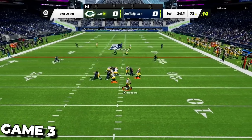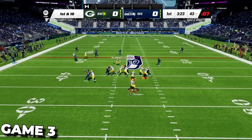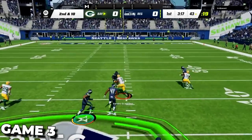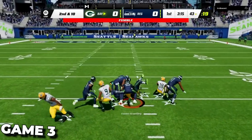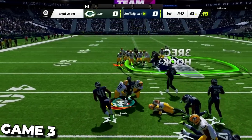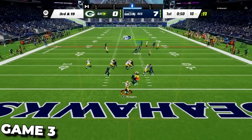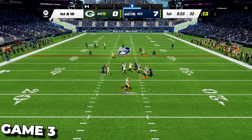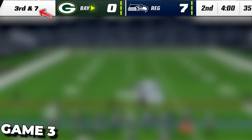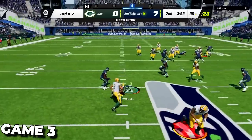Moving into game three — we start with two cross man looks that really lock him down with no easy options, forcing two quick incompletions. On third down he tries to go up the seam, completes it, but we rally and punch it out, scoop it up, and go the other way. We get a quick score to go up seven. Over the next two drives we completely locked him down, getting a ton of pressure at the QB. I had a feeling he'd try the seam again — I jump it and we're going down the field once more.